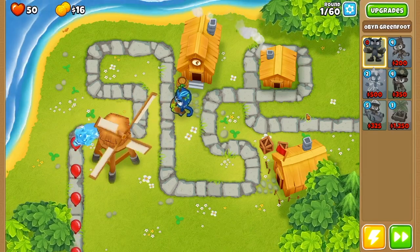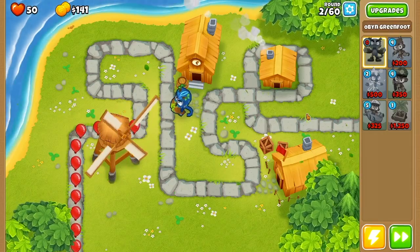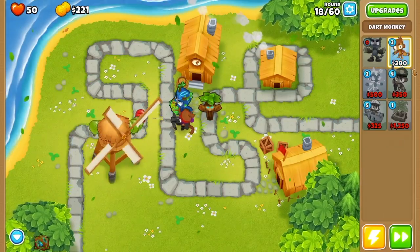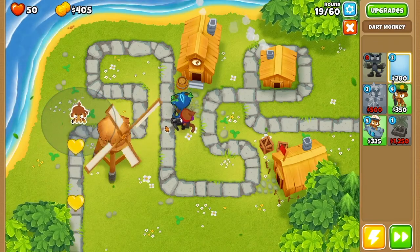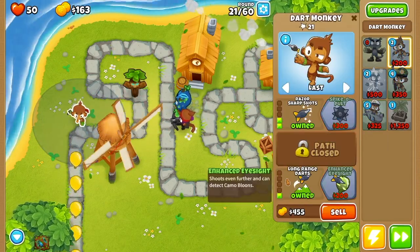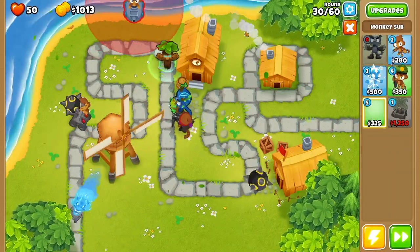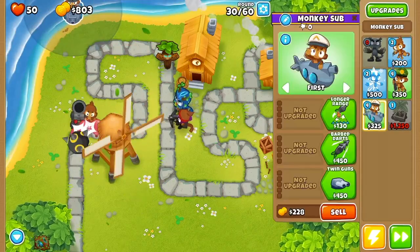Then we are going to place down a dart monkey right below him and get it to a 0-2-4. Next up we are going to place down a dart monkey right off the first straightaway, set its targeting priority to last, and get this guy into a 4-0-2. Now that our dart monkey is finished, we are going to place down a sub up top and get it into a 2-0-4.